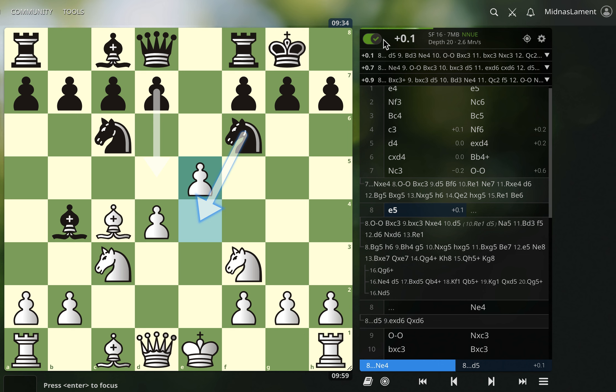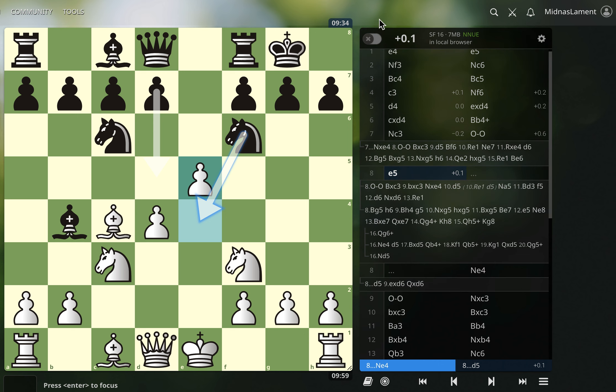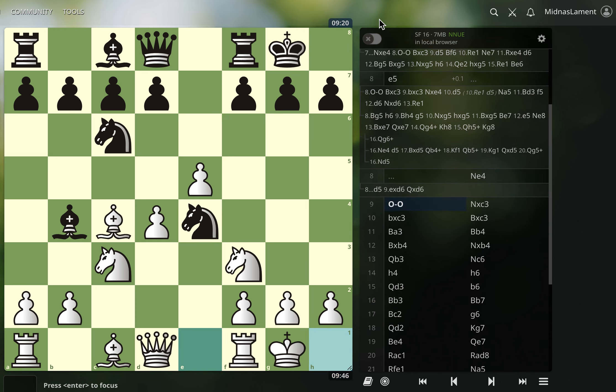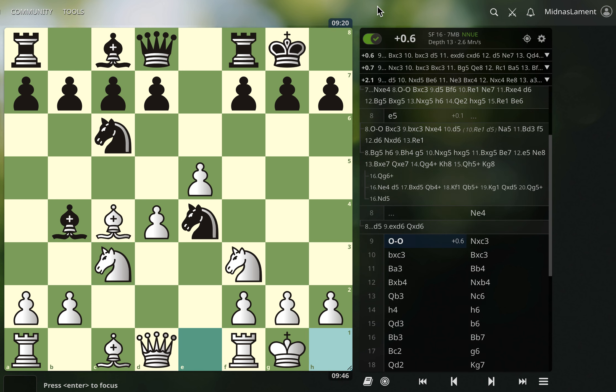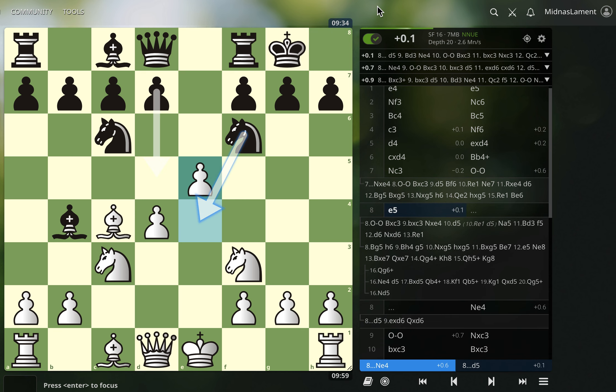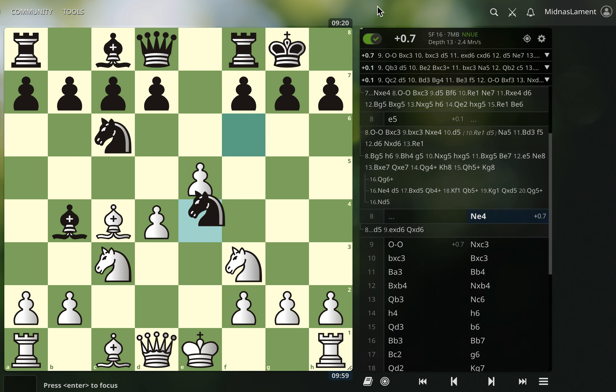But I went e5, which is a bit inaccurate. They went knight e4, and I castled — saying go ahead and take. They do take. Let's see what the engine says about these moves. On e5, yeah, d5 is the best move for black, but they went here. Castles is best. I'm wondering if they could go d5 here — I guess not. If they go d5 now, I'd just take it, because I'm not pinned anymore. So they took here.